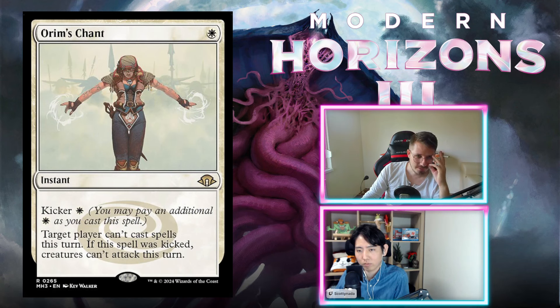Orym's Chant — white, kicker white. Target player cannot cast spells this turn. If kicked, creatures cannot attack this turn. Super conditional — not worth a full card. Sometimes your opponent can't do anything on their turn and you just win. But it's bad. Just an F. You don't want to play this.